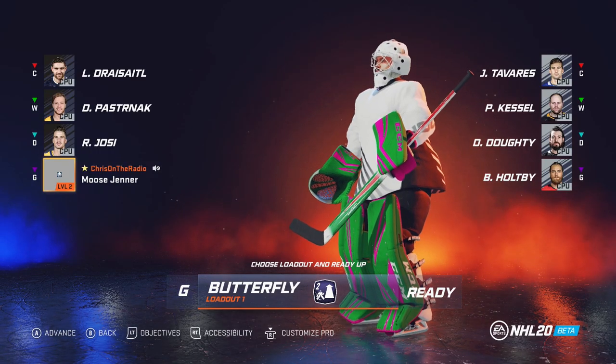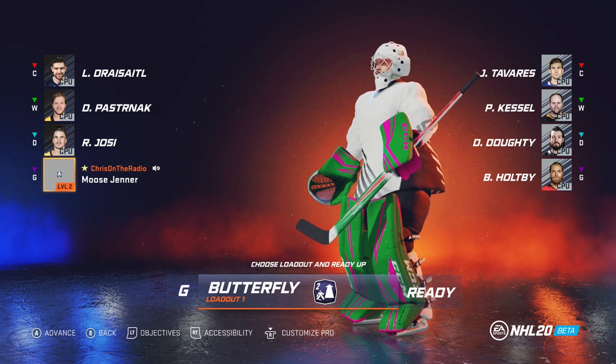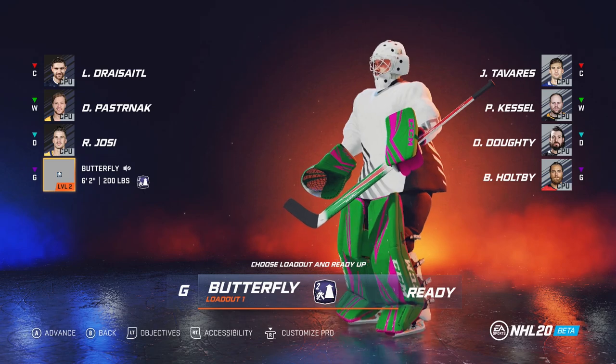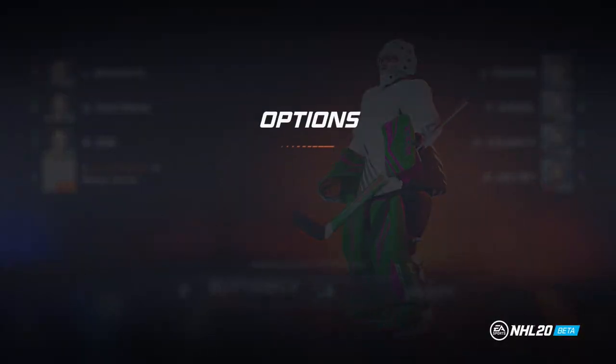I like that jacket. Okay, it looks like we got Draisaitl, old Pasta, and Yossi, and Tavares, Kessel, and Dodie on the other team. Braden Holtby locking down the net. Can we please go? Please, please.